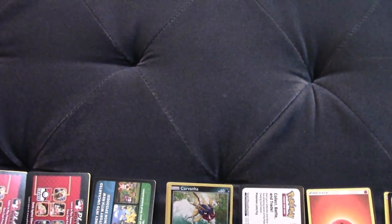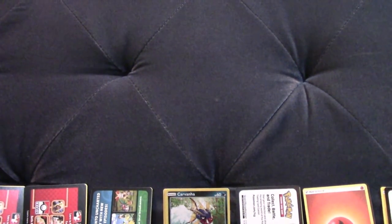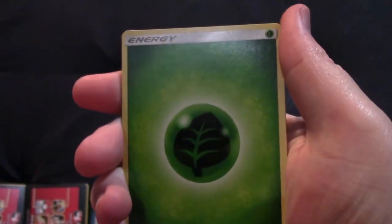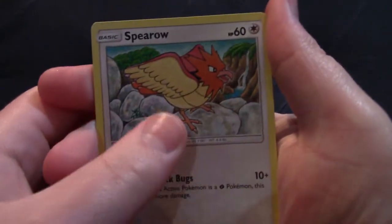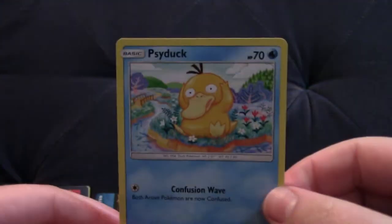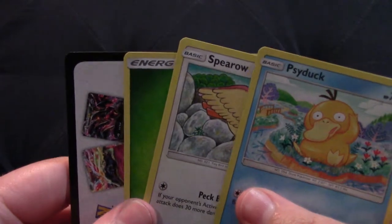I'm going to open the last pack off camera to avoid revealing any shininess that probably isn't there anyway because it's probably nothing in here, but we can hope. Grass type energy, a Spearow, and the Psyduck - not a reverse holo, so another light pack.